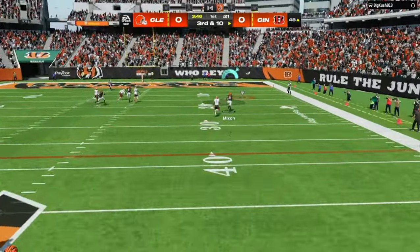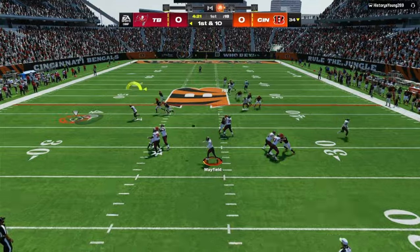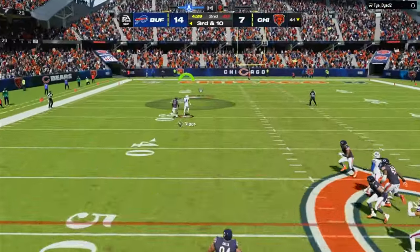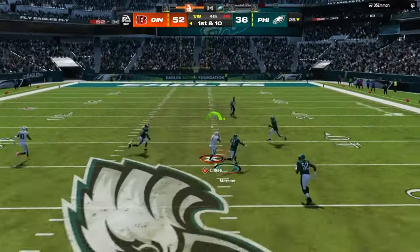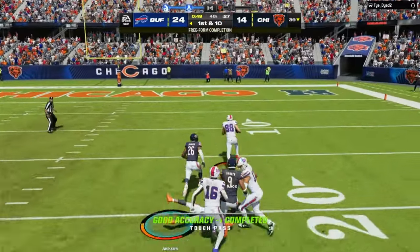What freeform passing does is give you the ability to throw outside of the shaded circle. This can be done to lead receivers so they can continue their momentum and speed. It can also be done to throw away from safeties or defenders, and it can give you better animations after the catch. So there are a lot of positives when it comes to freeform passing.